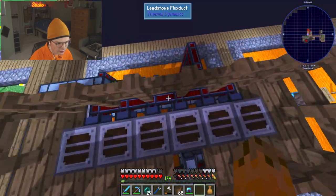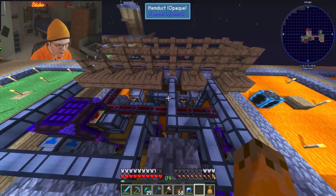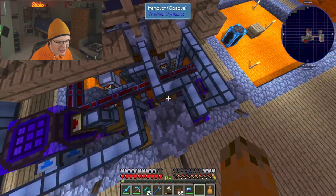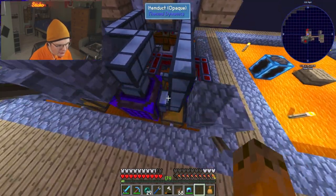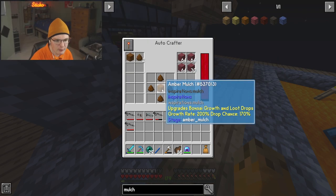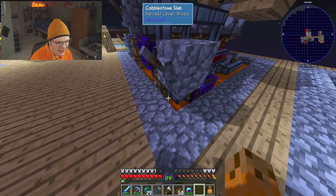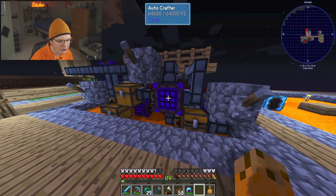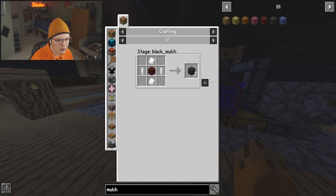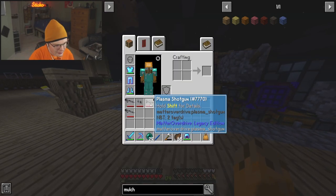I just realized that all of my sheep are gone — oh no, they're here, they're just invisible. Okay, everything's normal. As you can see this creates yellow mulch, and then over here it goes into this system which creates ruby mulch from the amber mulch. So it creates amber mulch which then creates ruby mulch, and then over here it creates red mulch. To create black mulch I just did that manually because I haven't automated that yet — it's stupidly difficult.